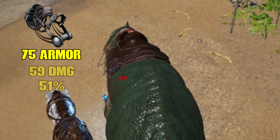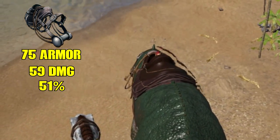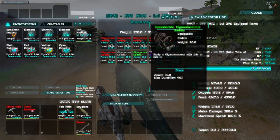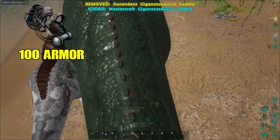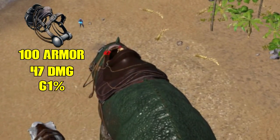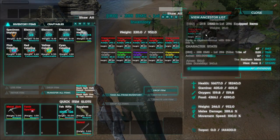We'll try with a 75 armor saddle and now we're getting half damage. I actually thought it was 50 armor saddles that made half damage on dinos, but it's actually 75. Now we'll try with a 100 armor saddle. You can find these 100 armor saddles down in the snow cave and such, so they are possible to find, and you're taking 61 percent less damage.